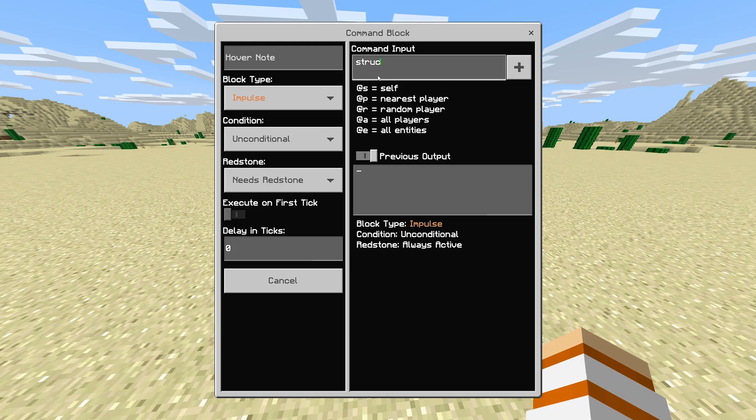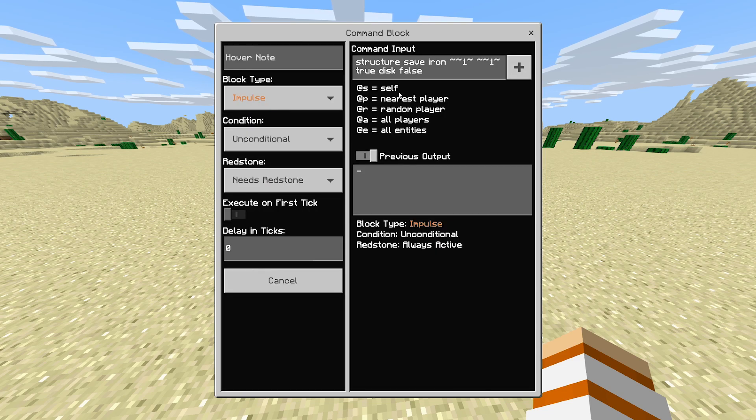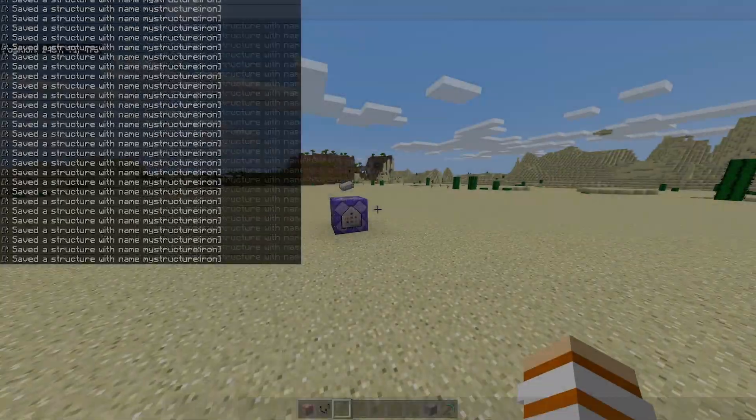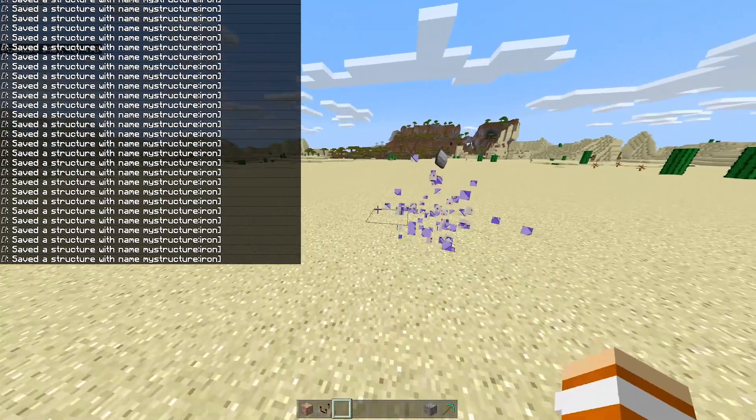Look down and what you want to type here is: structure save, name of the structure — you can name it anything, but let's call it 'iron' — then tilde tilde tilde one, tilde tilde tilde one, space true, disk false. Then change the block type to repeat and always active. Get out of the command block, and if you see the chat spamming, it means you did it correctly.